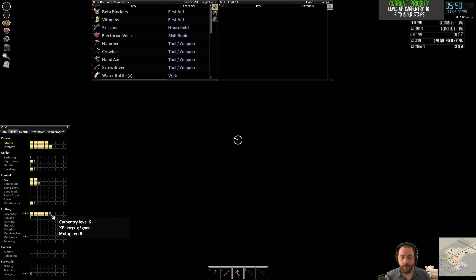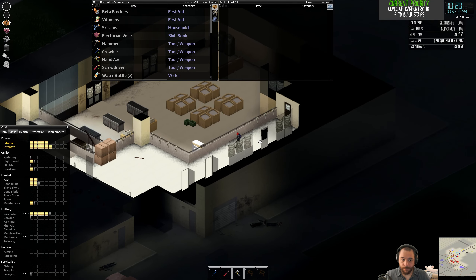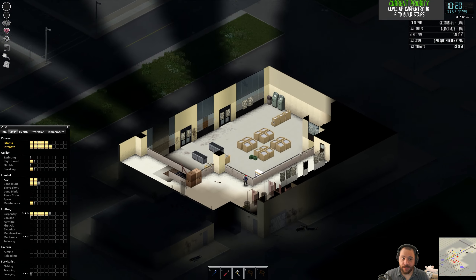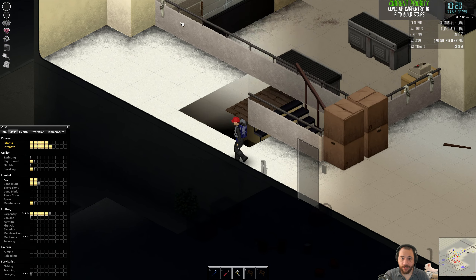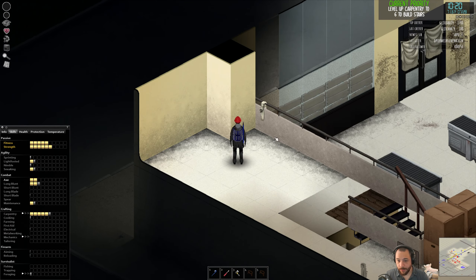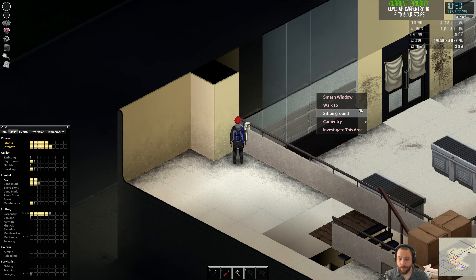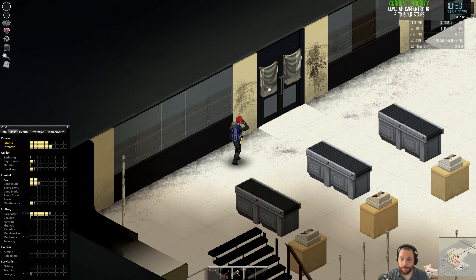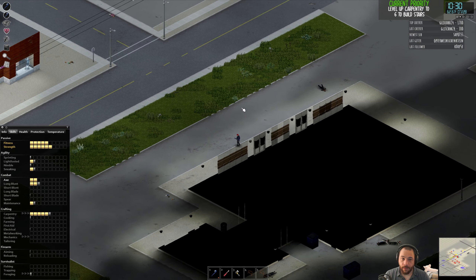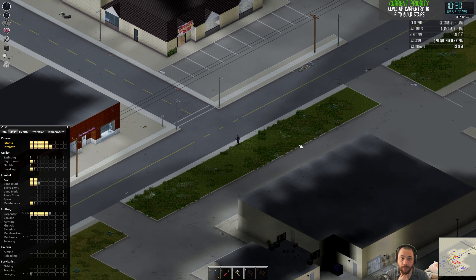I am two-thirds of the way to level six. It's a lot, but it is nice to have a fully barricaded bottom floor. Now, if I wanted to barricade up the second floor windows, either I would need a sledgehammer to break the handrail here — I think these handrails are sledgehammer only — or build stairs to gain access to that, because I can't barricade one floor up. There's only so much I can do without carpentry level six allowing me to build stairs there, or a sledgehammer allowing me to demo the handrail so that I can start building flooring.